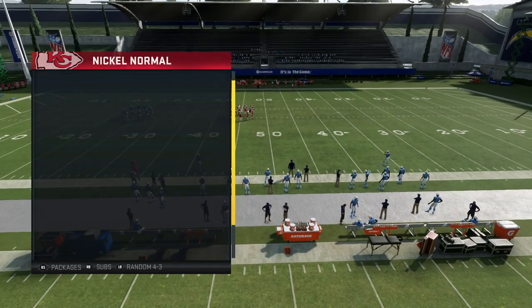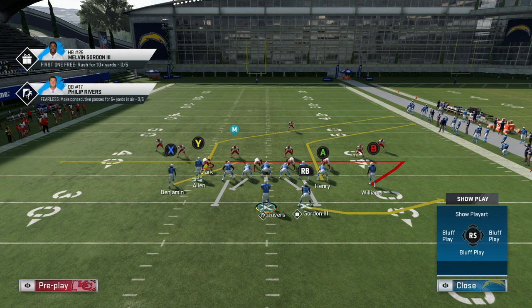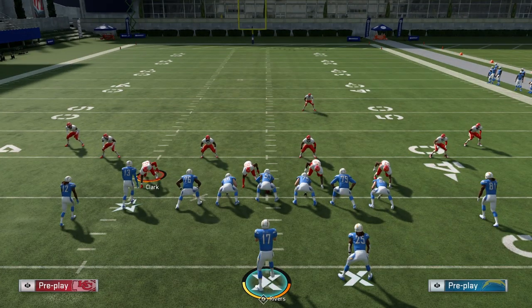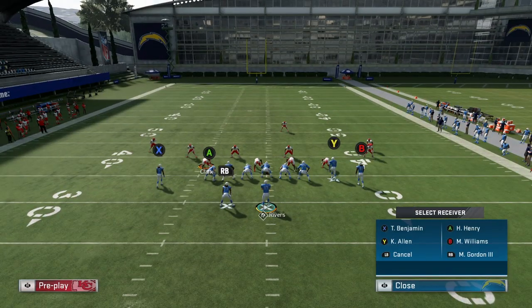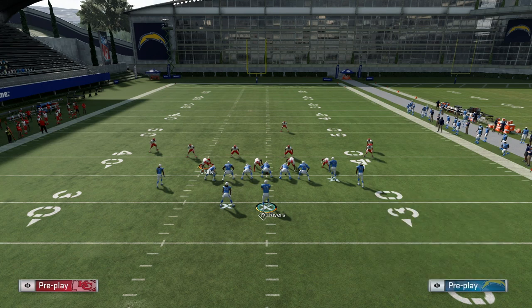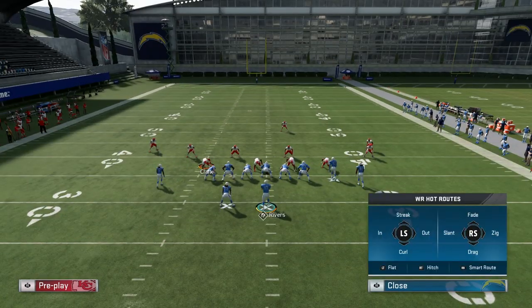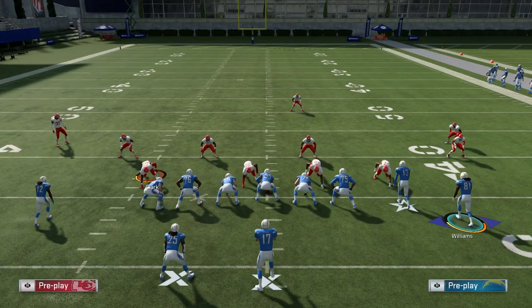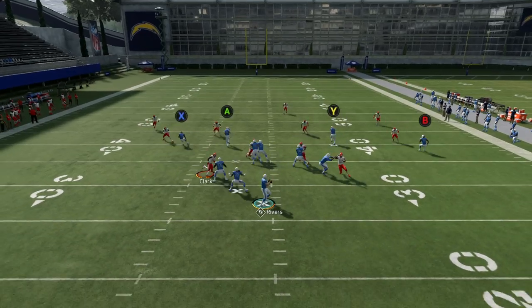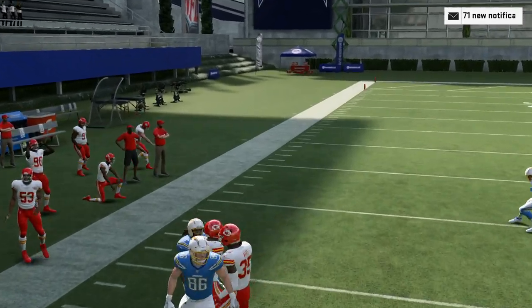I'm coming out in a random nickel play as a base defense. On the right hash I'm going to flip the play for my Zig Under setup. I'm putting Travis Benjamin on the out route, blocking my running back, and putting Mike Williams on a hitch. You can also put him on an in route and motion him out. Hike the ball — you can see A gets open, though Philip Rivers has a slight overthrow there.